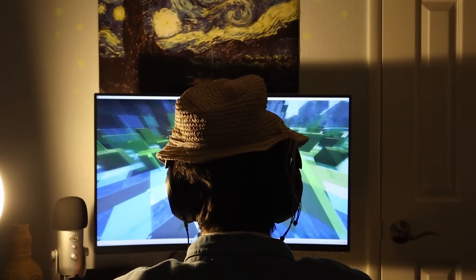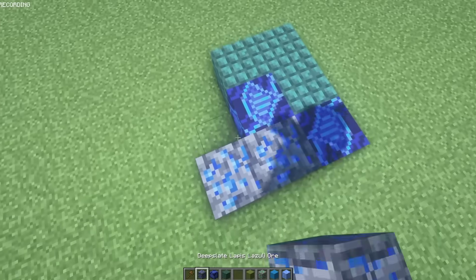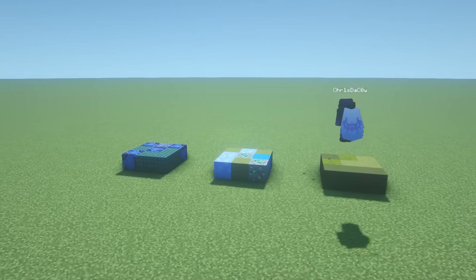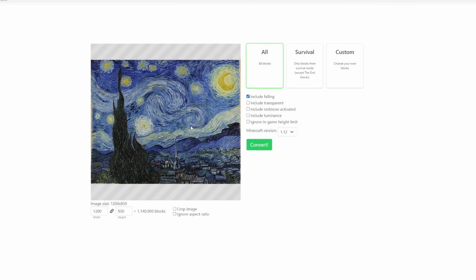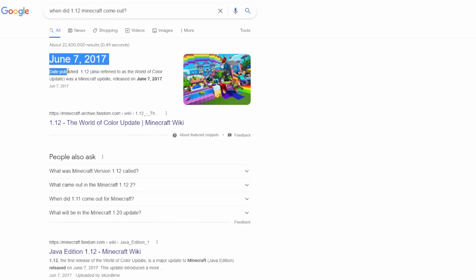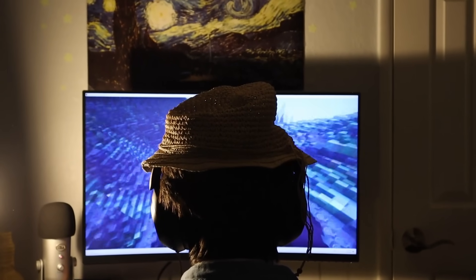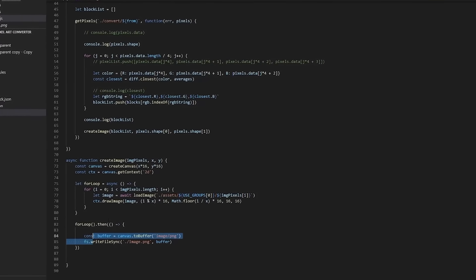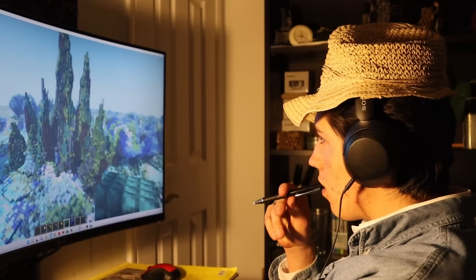This is where I ran into my first problem. I had to figure out how I was going to match the colors exactly to Starry Night. I tried to eyeball it thinking it wouldn't be too complicated, but I failed every single time. This pixel art generator I wanted to use to see what Minecraft blocks make the perfect matching colors is only working for version 1.12 — a 5-year-old version with way less blocks. That means I couldn't use the newest blocks, so I had my friend rewrite the entire program using the newest blocks, because everything had to be perfect.